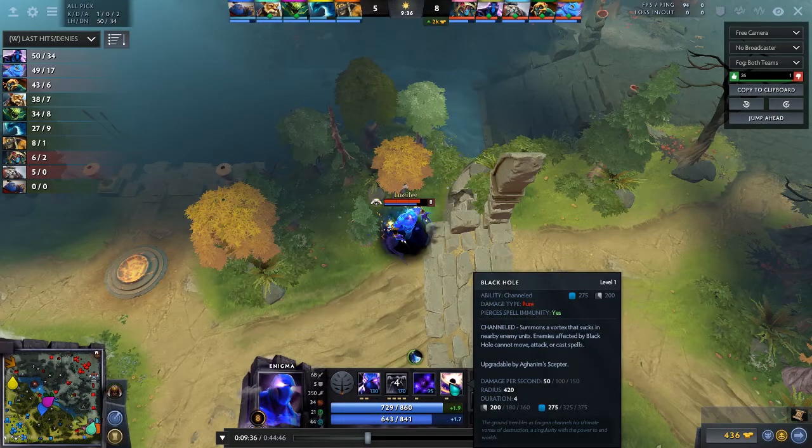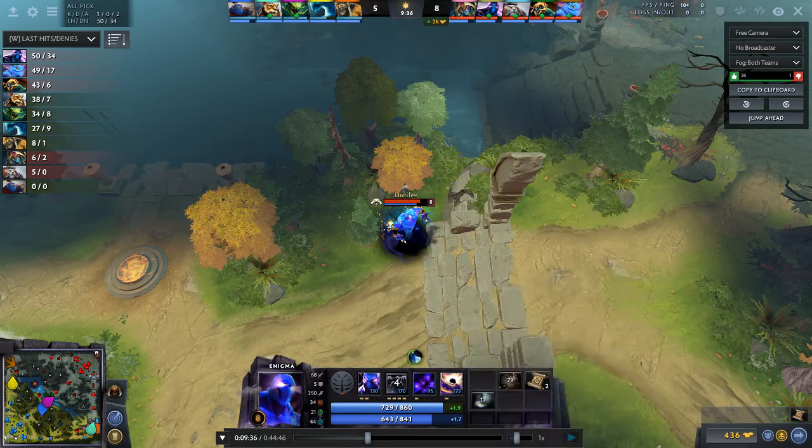Some might ask why not just get Blink Dagger. Blink Dagger is a good item, but Black Hole at level one has a 200-second cooldown — that's over three minutes. Are we really going to get Blink Dagger just for that spell? The Black Hole is a whole other subject we'll get into later because we have a pretty interesting situation coming up.